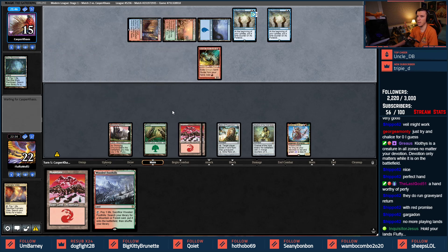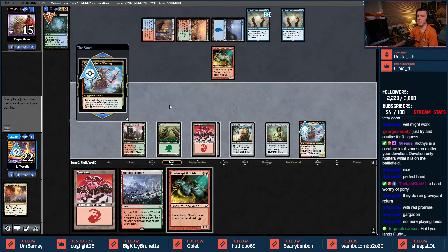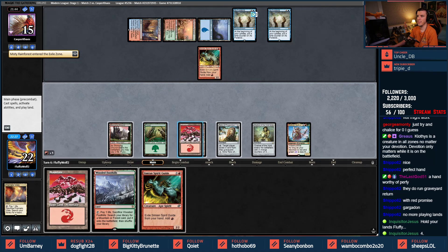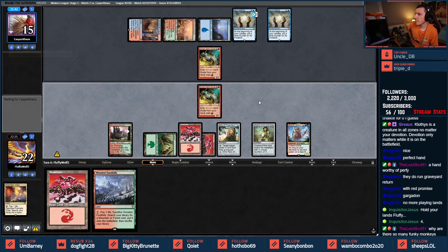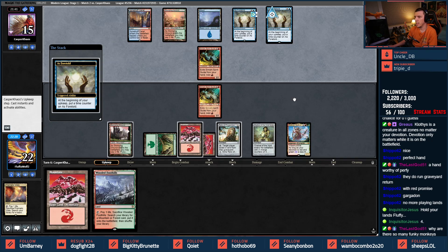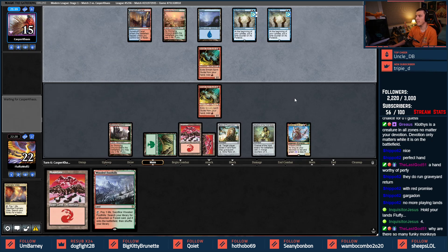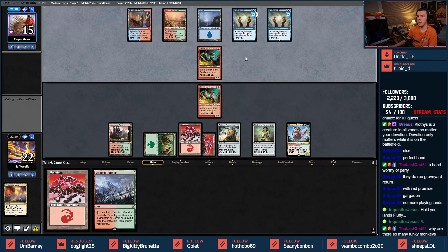Simian Spirit Guide — I did it! I've got them. Why are there so many monkeys? Because we're jamming the monkeys! As Foretold is on four now, so Cryptic Command is free. This is probably not a good point to be at — now I kind of want the Chandra Awakened Inferno if I thought this game was going to go this long.